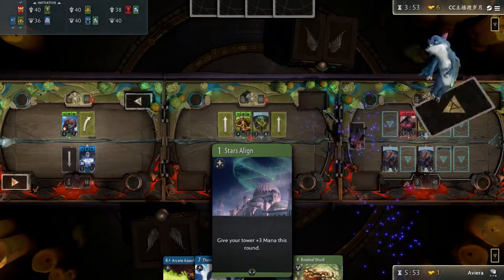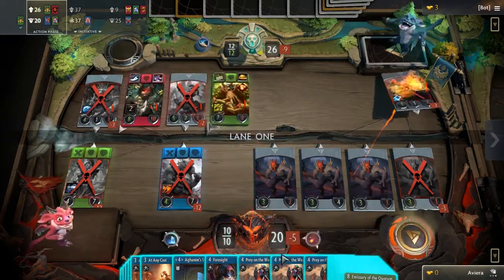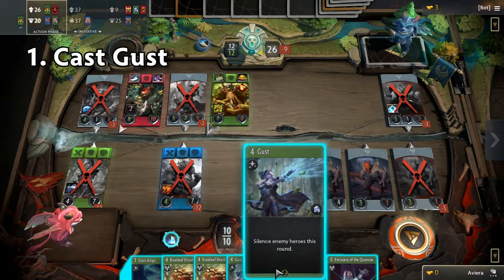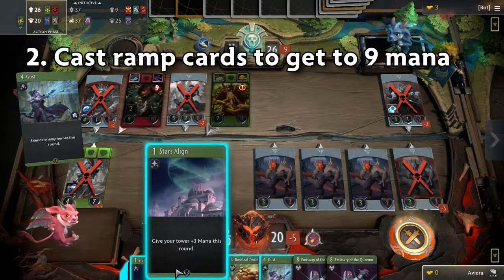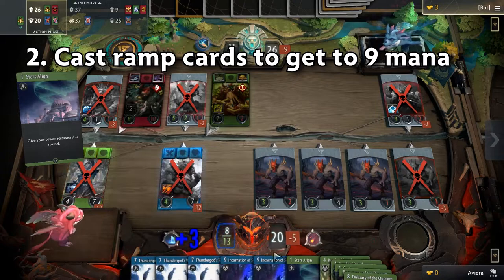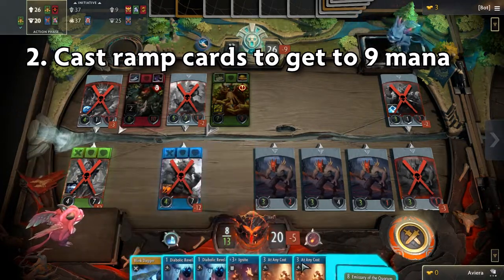On average, you can begin the combo as early as turn 7. To start the combo you will first need to have initiative in the lane and have both a blue and green hero there as well. You then lead with Gust, which will stop your opponent from playing cards — items excluded. It's important you do this first so your opponent does not kill your heroes or clear the board in response to you going off. Following up, you play Stars Align and Aghanim's Sanctum, or activate your Sanctum if you already have one in that lane. This is all to make sure you have 9 mana to play Incarnation of Selamene, the key part of this combo.